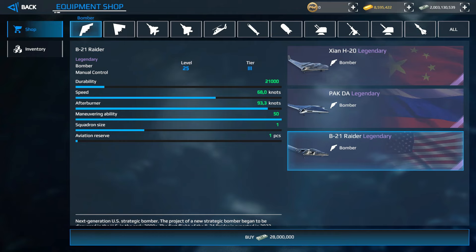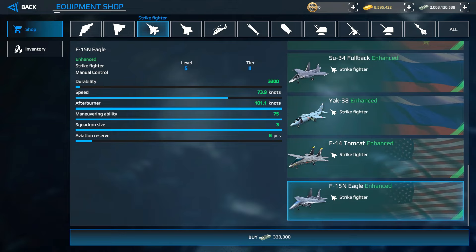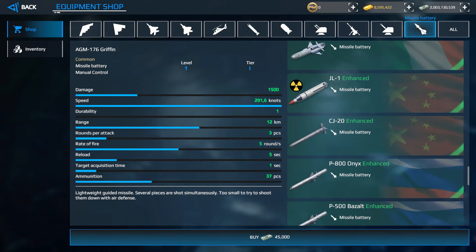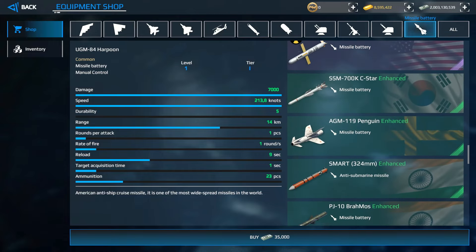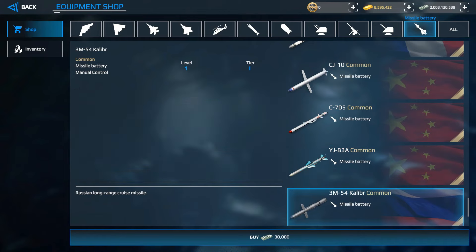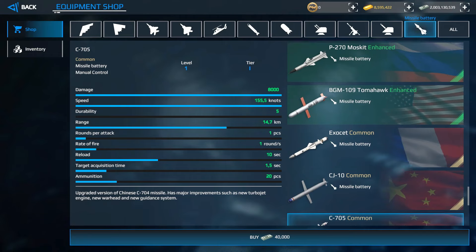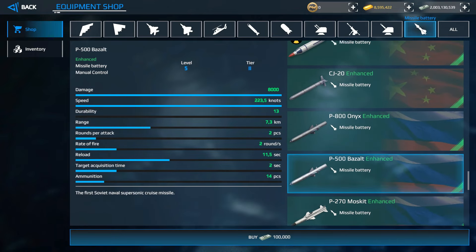In the equipment shop you can buy all types of equipment for your warship based on your tier level. Tier 2 goes from level 5 to level 15; after level 15 you reach Tier 3. Tier 1 missiles cost between 35,000 and 40,000 dollars — a reasonable amount. At Tier 2 you get more missiles at slightly higher prices, plus access to nuclear weapons.